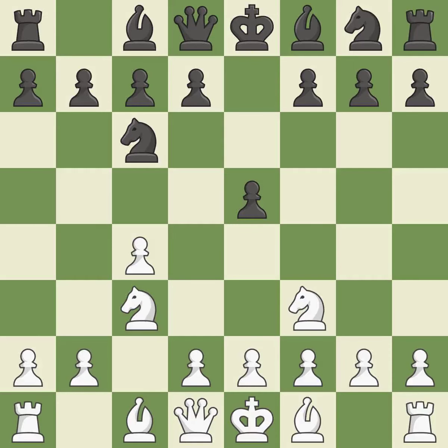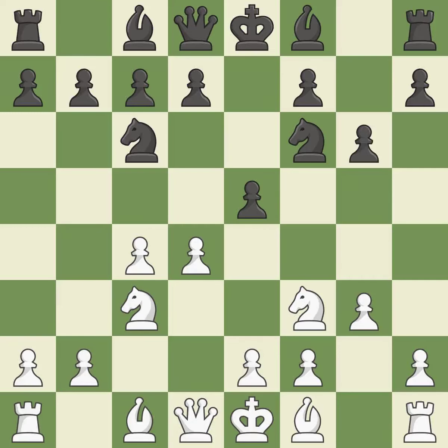nf3 controls the d4-square, advances the knight toward the center, and engages the e5-piece in combat. nf6 develops the knight toward the center and controls the e4 and d5-squares. The light-squared bishop is getting ready to be fianchettoed to g2, where it will take up residence on the long diagonal. This poses a risk of winning a pawn.